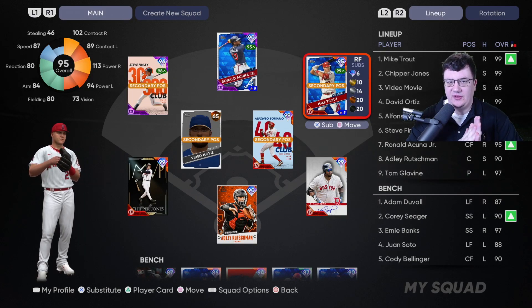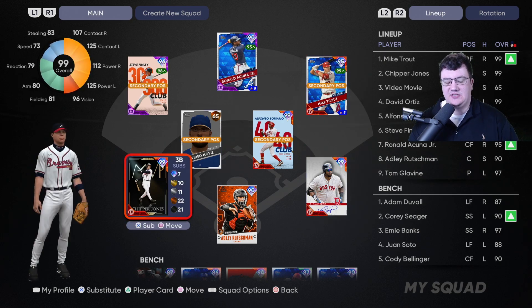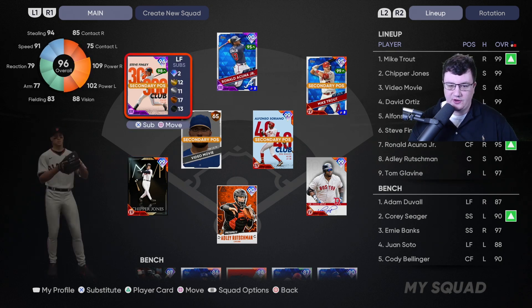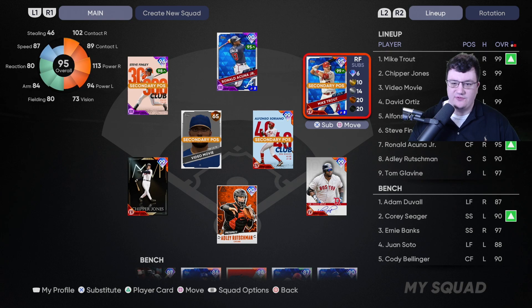What's going on, Show Nation? It's Movie with Movie Gaming TV. In today's video I want to talk about how I'm getting my cards up to parallel four very fast — and there's no glitch, it's not rocket science. It just makes a lot of sense how we've gotten to this point. I want to show you the results, specifically for the hitters: I've got Jones at four, Soriano at four, Ortiz at four, Trout at four.